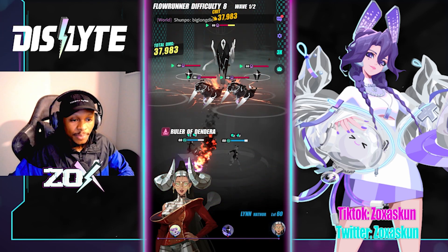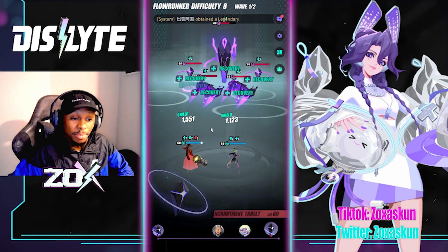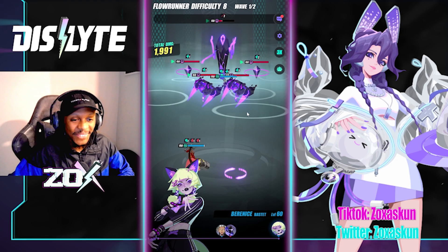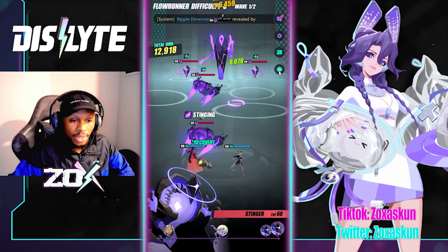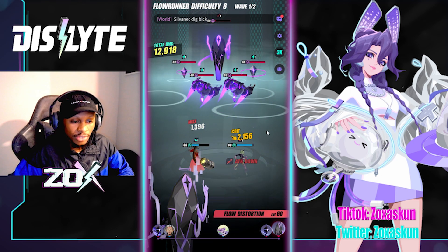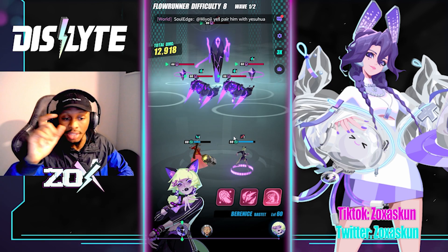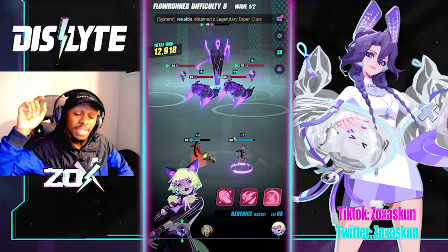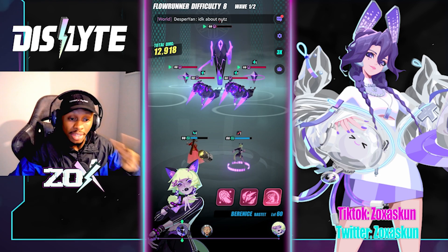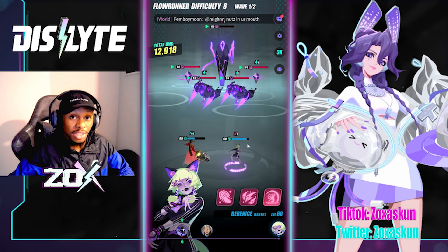Let's start off with Moon Dance. Lynn can get beat up pretty badly here, it's no walk in the park. We're trying to get her immunity to proc. You might have just seen that hourglass or timer go off above Bernice's head — that means Ocean Wave proced and gave her the cooldown reduction on her shield. So instead of a three-turn cooldown, it ended up being just two turns.